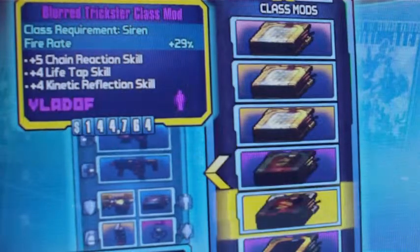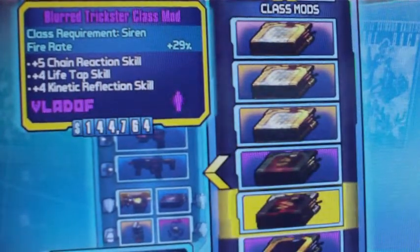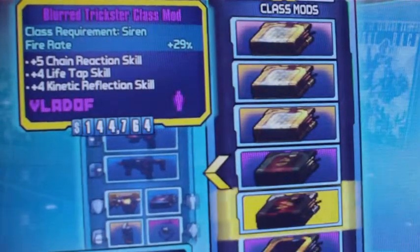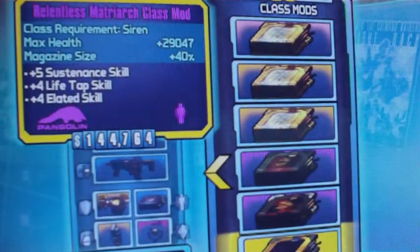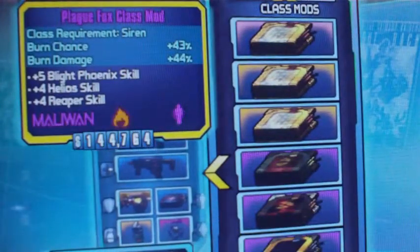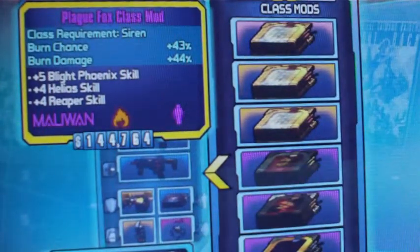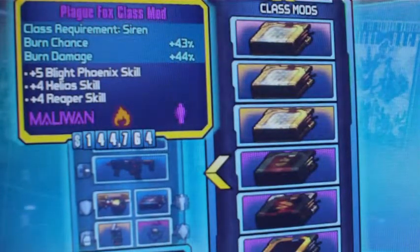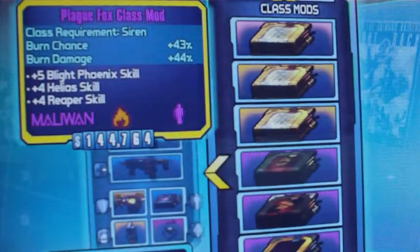Especially if you're running two of them. The Trickster: fire rate increase, which you really need with her sometimes — she's just so slow to fire. Matriarch: max health and mag size increase.